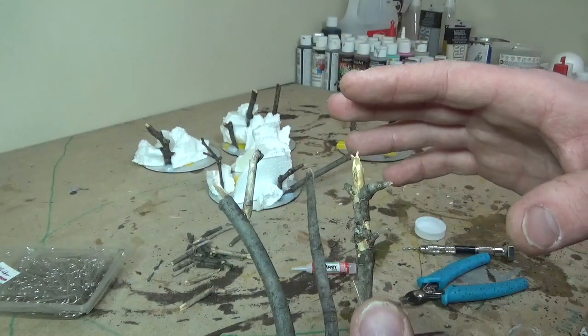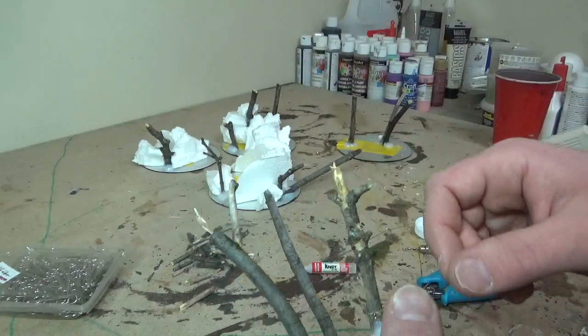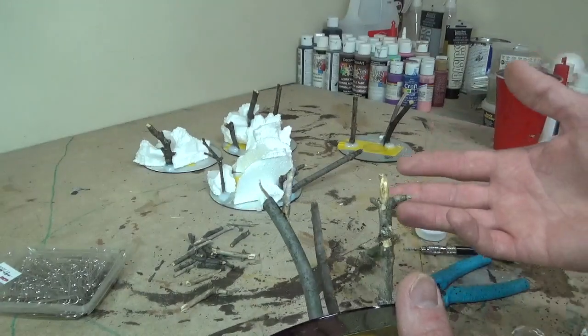When that dries it'll be really strong, and we're going to do further coats on top of this later in the tutorial to make them even stronger. But for right now I'm just going to go crazy — drill a bunch of holes, cut a bunch of paper clips, and start gluing sticks onto all of these pieces.